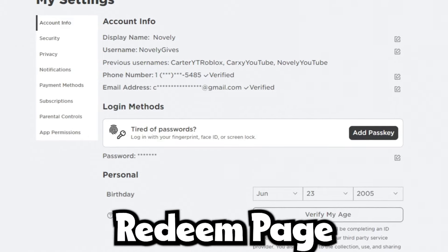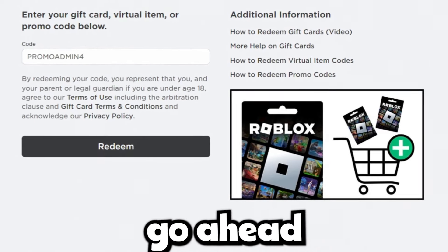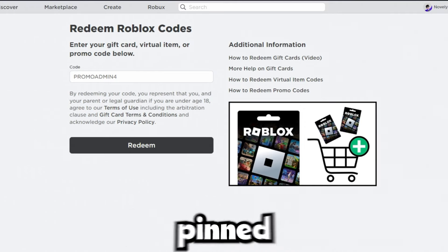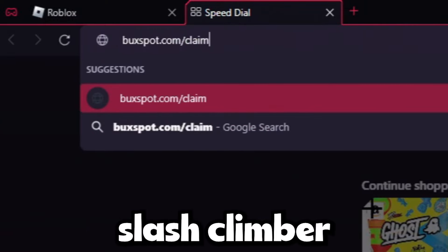Go back to the redeem page on Roblox — roblox.com/redeem — and put that code back in: promoadmin4. Now the final step is to go down below to the link in the pinned comment, or go to bookspot.com/claimer.